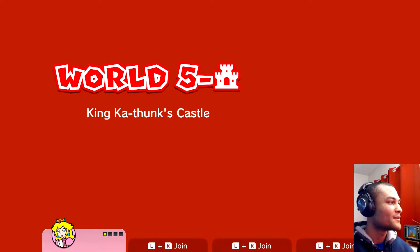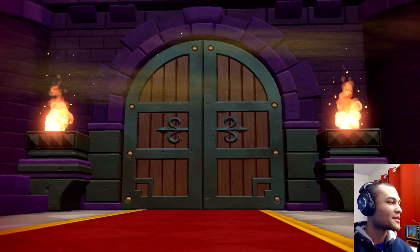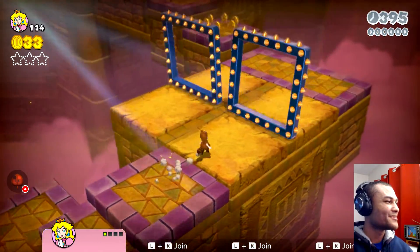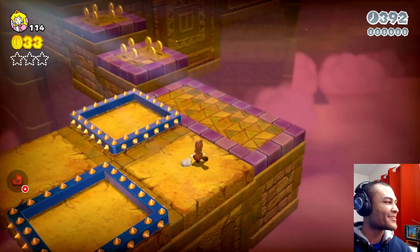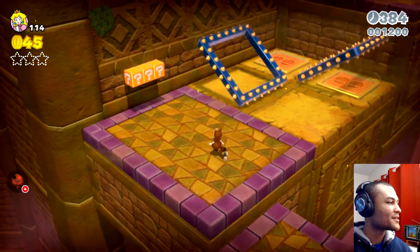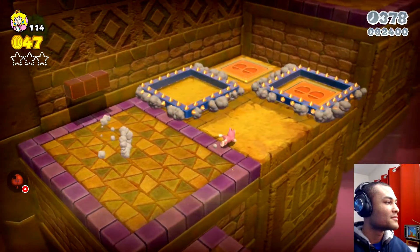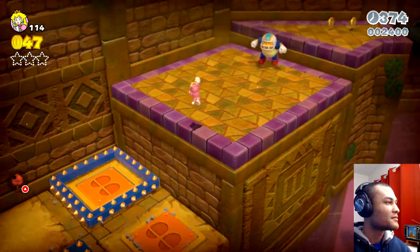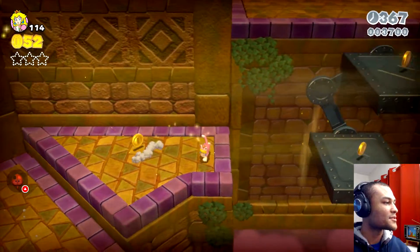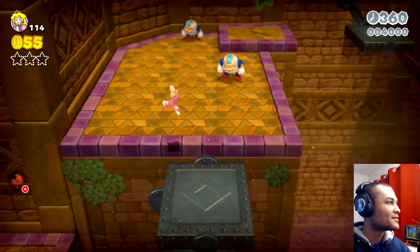King Ka-Thunk's Castle — there we go! This purple castle — I've never seen a lot of these. Usually gray castles, but I like how they're different colors instead of all gray, that's awesome. They added a little sandy aesthetic theme, including that Lost Dungeon back in Spike's Lost City in World 4 — that was awesome.